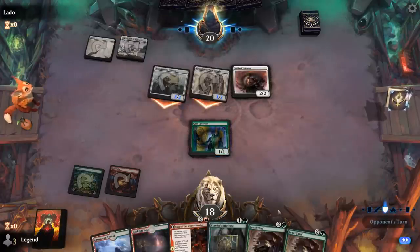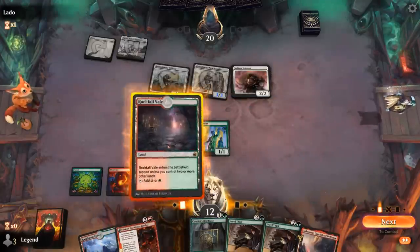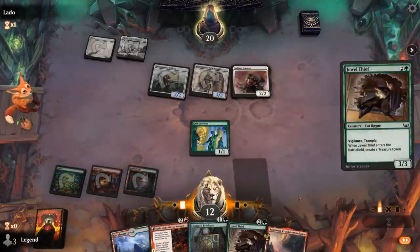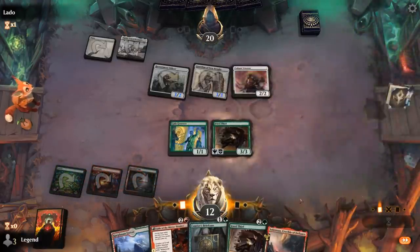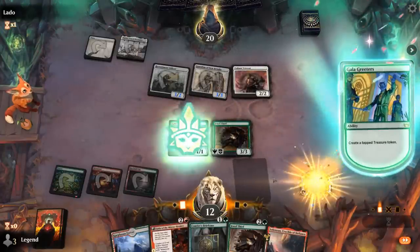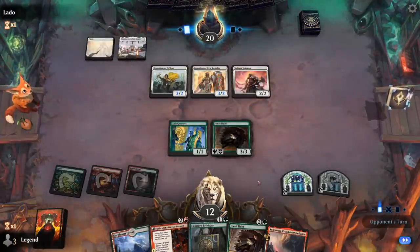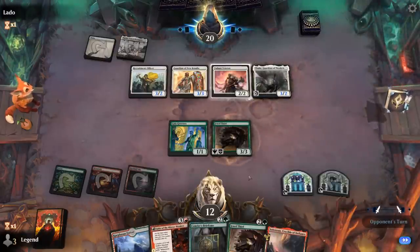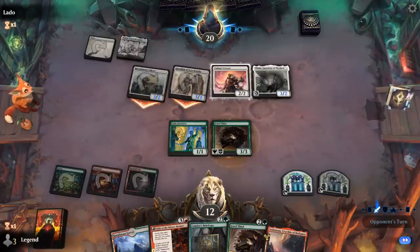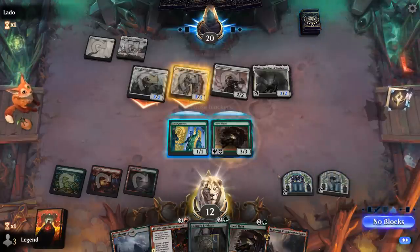Veteran enabling a nice attack, but we're down to 12. Do I go for Fable or Jewel Thief? I think Jewel Thief makes more sense as a slightly better blocker. Once we feel stable enough we can get Fable going. We can also start gaining life with Gala Greeters to buy more time. Thalia will make Fable one more expensive, but Guardian can still attack, tapping the Veteran to hit for 5. I'll trade for Officer here.